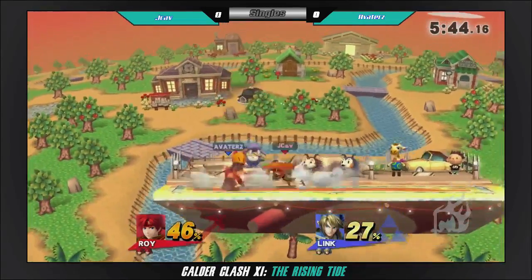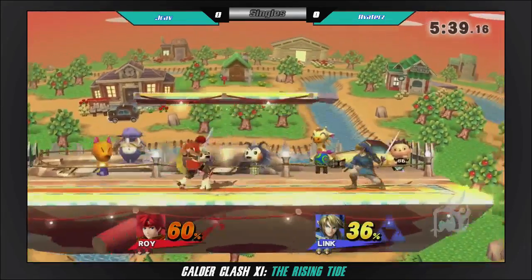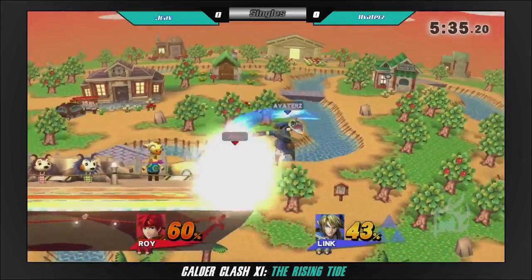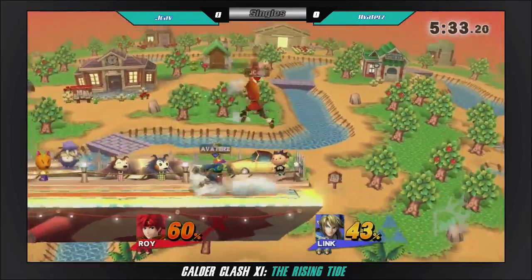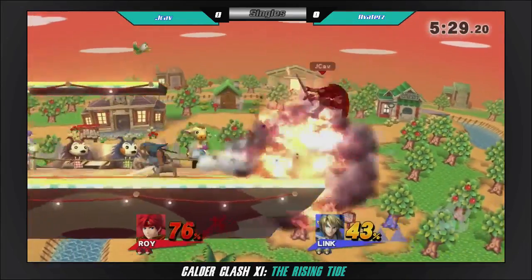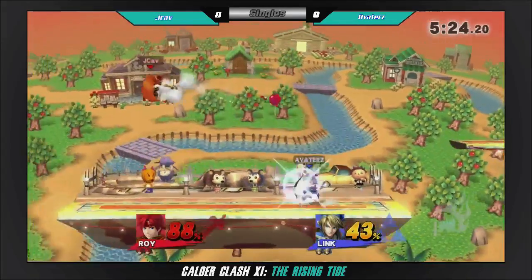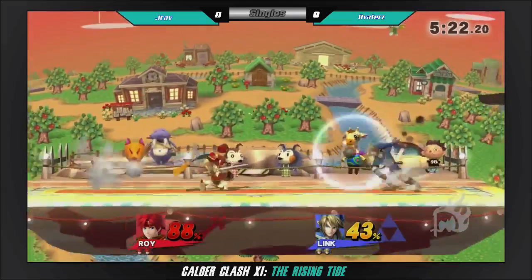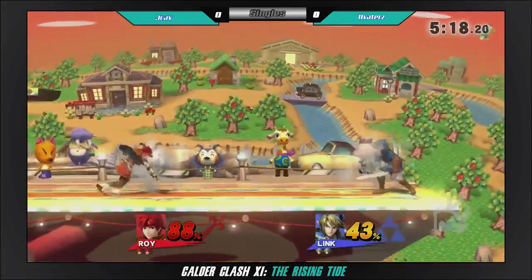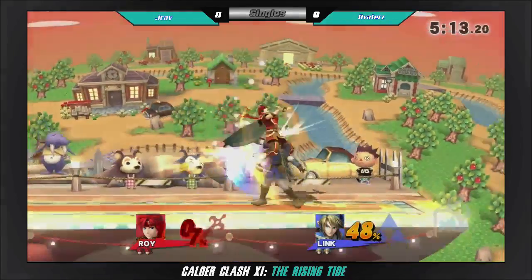Looks like Roy's finally getting something going. He's not being able to use his items until he has space — yeah, he's finally getting that space. He seems to really be looking for the up smash as an anti-air, but JCav's not really jumping into him, so he's going to have to find something else. Maybe just sit back and set something up with a projectile.